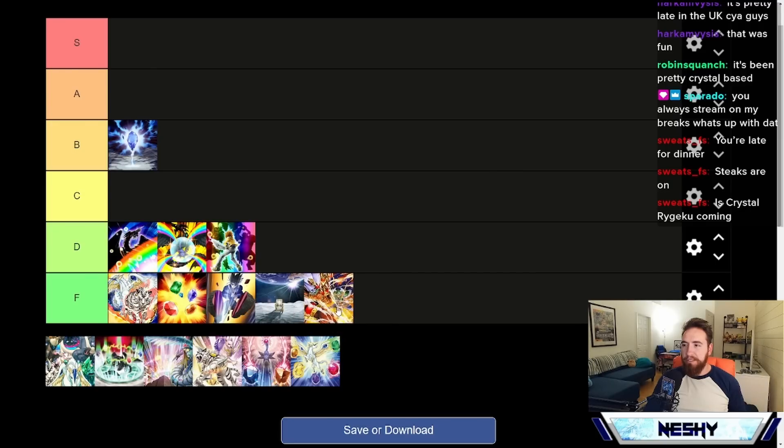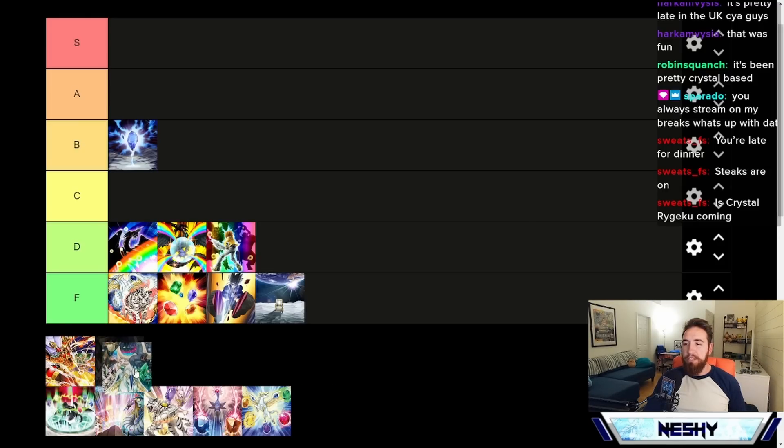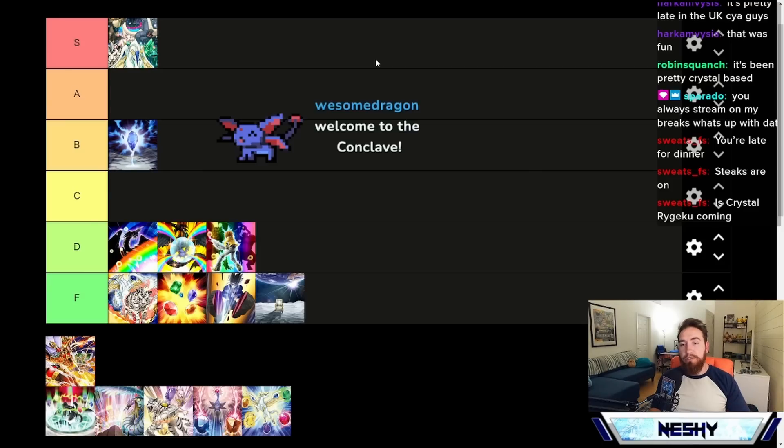We also have Triggered Summon — that's an F tier card, a Jesse anime card. Next up we have Conclave, which has to be S tier. It gives us a Crystal Beast from the deck if a Crystal Beast is destroyed, but more importantly it bounces two cards on the field — any two cards — and it resolves as much as possible. So if you have multiple, you can bounce two cards for the price of one, and at the same time you got Sapphire Pegasus going back to your hand every single time you activate a Conclave.